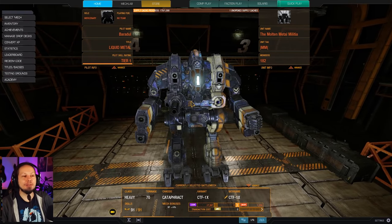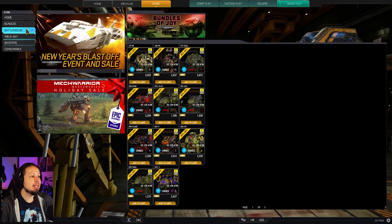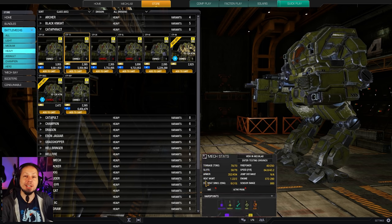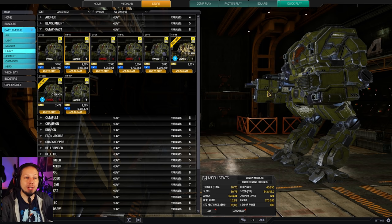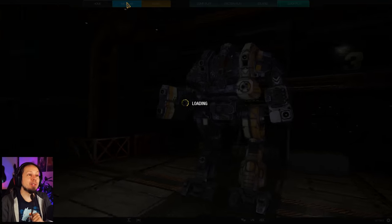That thing is made for brawling. I'm gonna show you guys. We're gonna take a look at the store before we get into the games here. When we go to Battle Max, then Heavy, then Cataphract, you can see the 1X has some interesting quirks. We have a Ballistic Cooldown quirk of 20%, Ballistic Velocity of 10%, Energy Cooldown 10%, and Energy Heat negative 5%, on top of a good chunk of Armor Quirks. That makes the mech very sturdy, brings a great rate of fire and some sustain to stay in the fight — a block of metal that can absorb damage and pump out DPS. That's exactly what we're gonna be doing today.